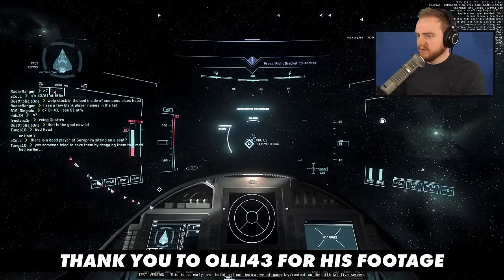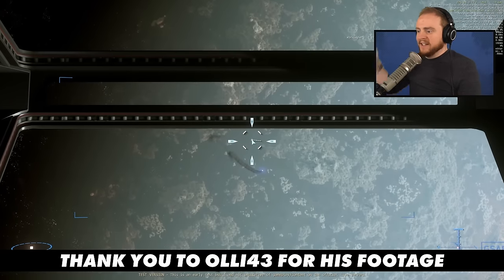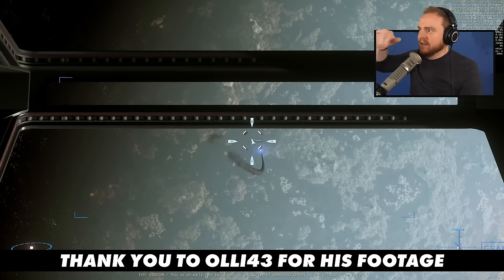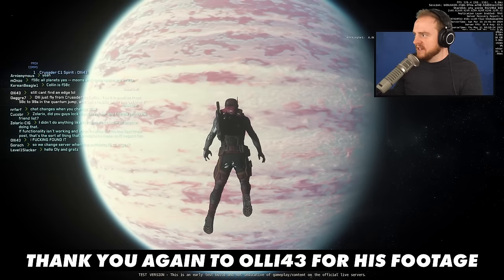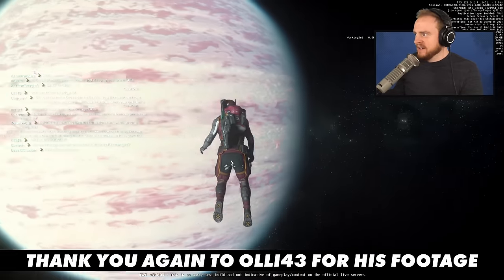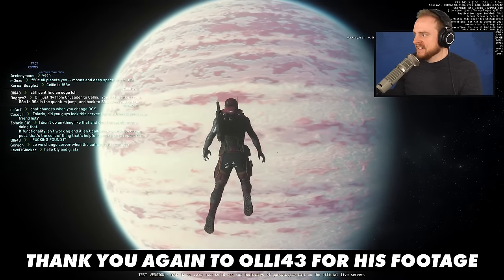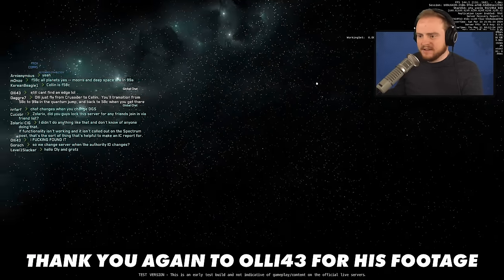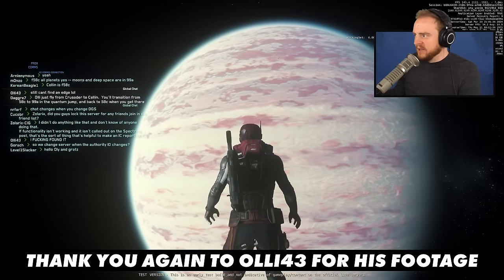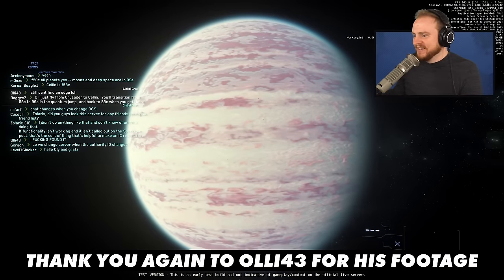However, some interesting anomalies seem to occur when the planets may have orbital physics in their servers and the space server doesn't have those same rotating physics. YouTuber and streamer Ollie43 transitioned from his server to the planet and his ship on the other server behind him just disappeared in space. This might be due to the planet server rotating — as he crossed over, he just sort of began orbiting around and his spaceship quickly disappeared.